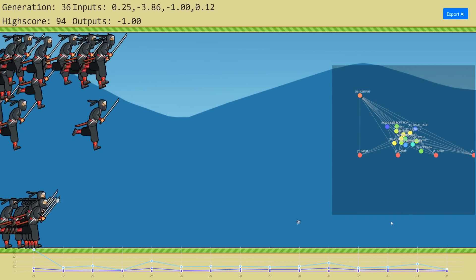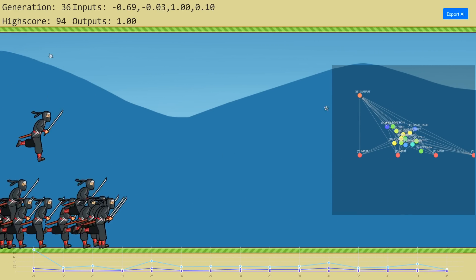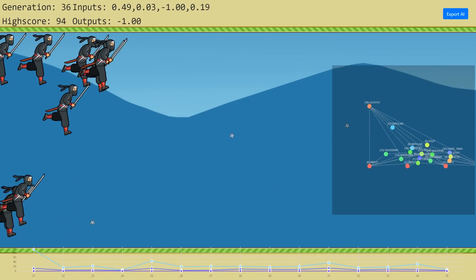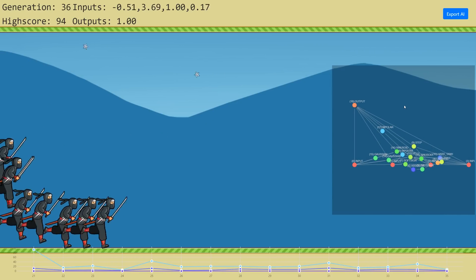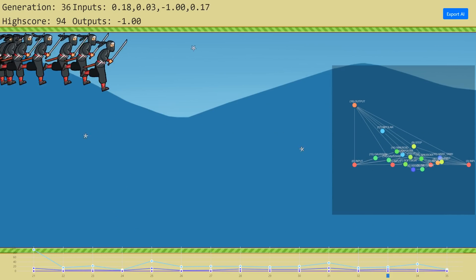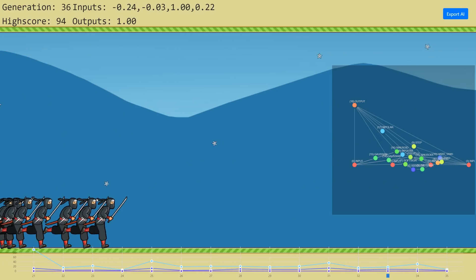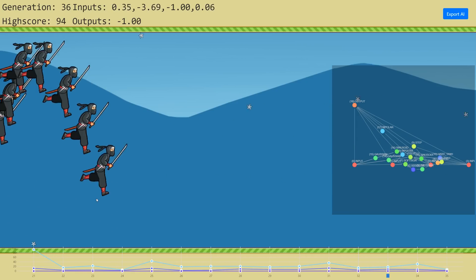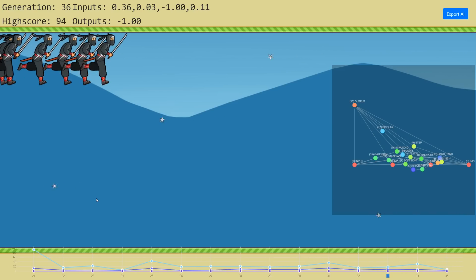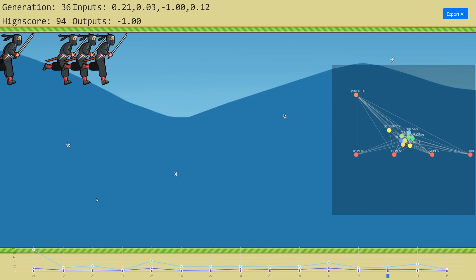One thing I haven't mentioned is this graph on the right-hand side — you can actually drag it around. This graph is of the rightmost AI — that's his brain, this represents his brain. Let's put it back in automatic mode. On the bottom there's also a graph that shows the performance of these guys over time. We're going to leave this running for a little bit longer on fast motion and see if it gets a lot more successful over time.